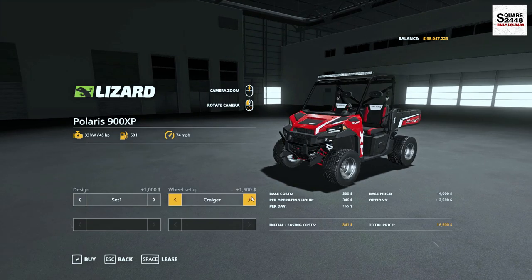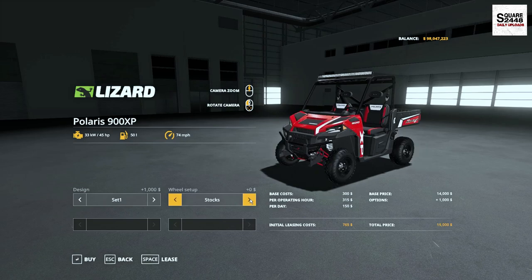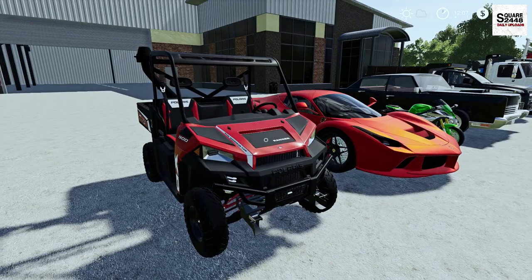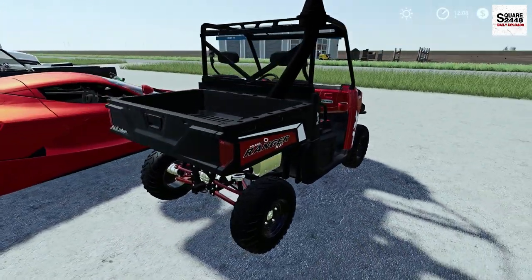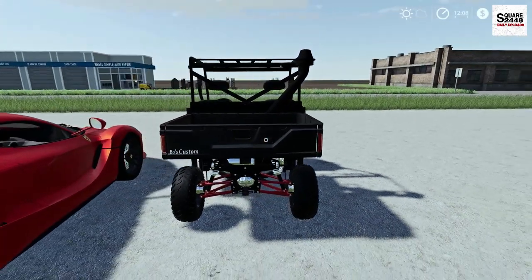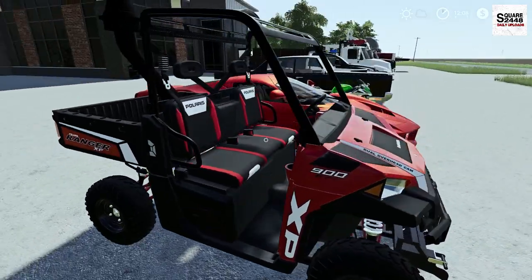a few different options and a light bar up top. We do have lots of different wheel options, a few that really give a nice big stance, big off-road tires, and then we do have the regular stock ones. As we take a full walk around you can see this is pretty sweet. I remember one of these back in FS17 and it's nice to see this over here — great detail and a great looking mod.